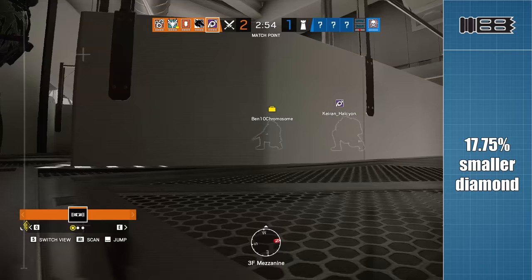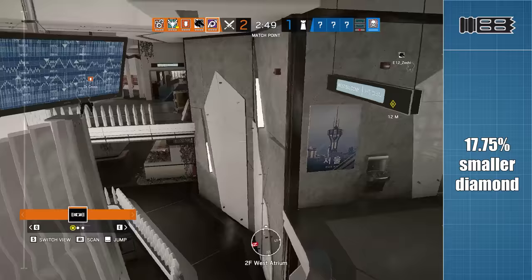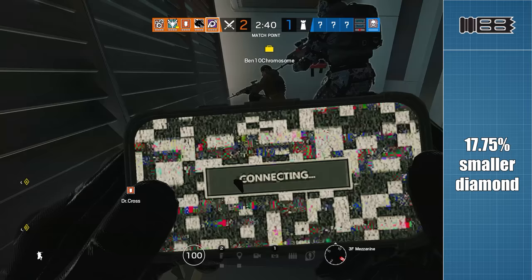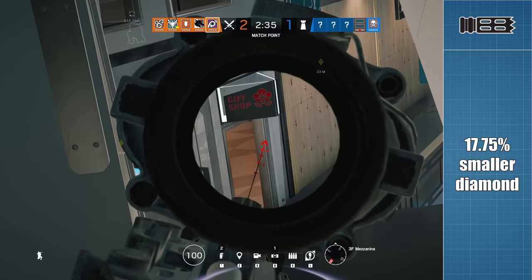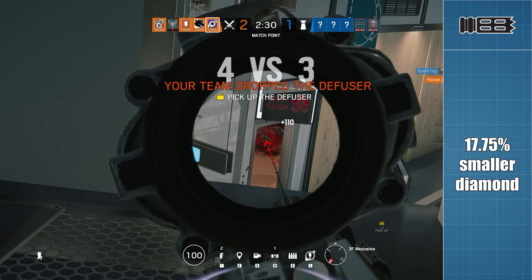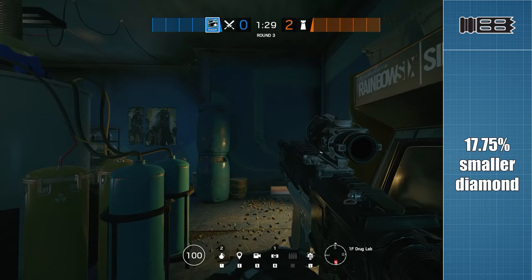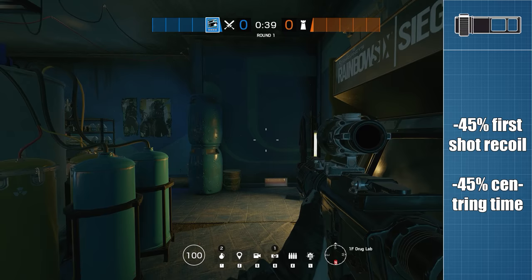The compensator is nice and straightforward — it simply reduces the recoil diamond size by 17.75%, nothing more, nothing less. This means every shot, not just the first one, benefits from its positive effects, but the effect is significantly reduced compared to other muzzle devices, especially for vertical recoil control. The in-game description is actually helpful here: the strength of the compensator is in longer bursts. The muzzle flash is improved over having no attachment, but the ring-like flash will still obscure your sight picture to a degree.